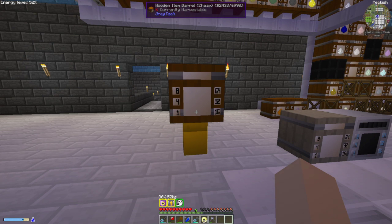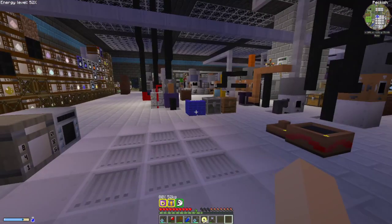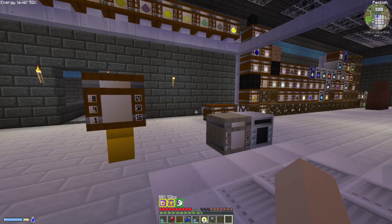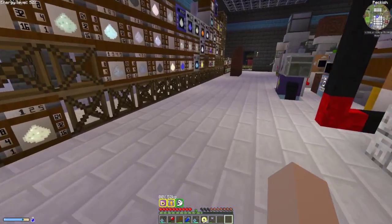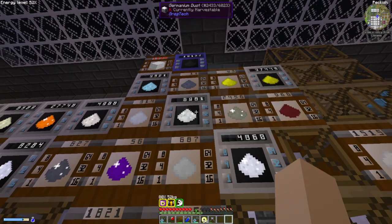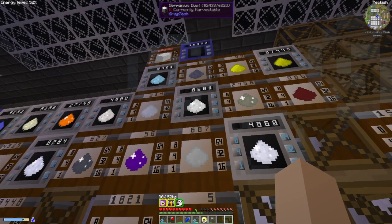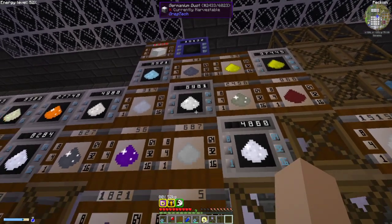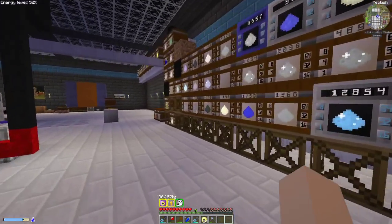You can then put a trash can connected to that pipe, or a recycler if you have IC2. Or if it's something other than cobblestone — if it's an actual element — you can send the excess off to a matter fabricator to make matter for replication. For example, if we had 6,000 germanium in an item barrel instead of a mass storage, we could send the 1,000 excess off to become matter and it would hold 5,000 in the item barrel for us.